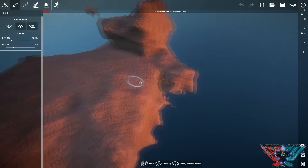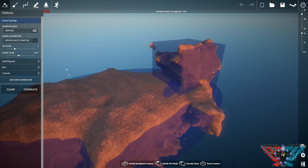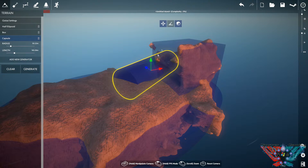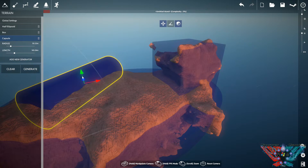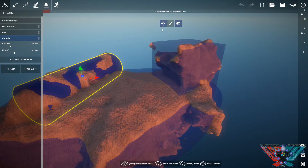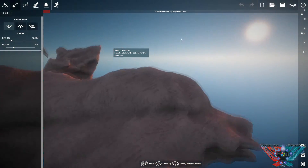The cylinder hasn't really appeared. You can go into the tools here - you've got your terrain tools: clear, generate, move things about, and keep tinkering. You can move things around and regenerate over that area - there's another generation. Not bad at all, nice way to make a mountain range. So you've got your mountains and hills.